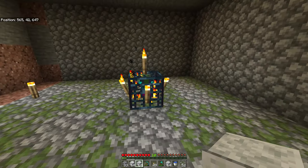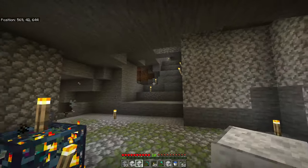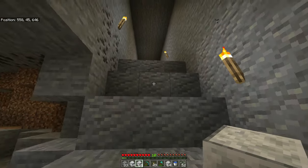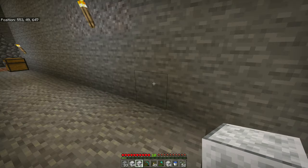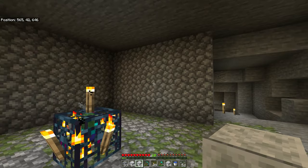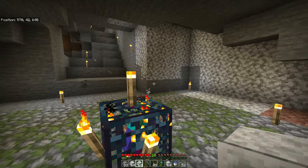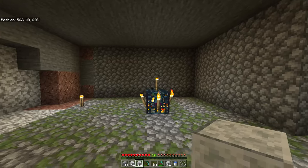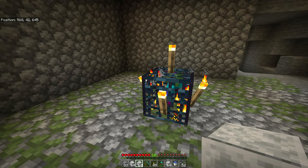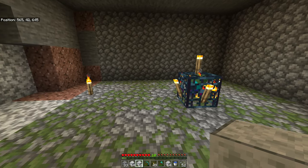You want to start by having a zombie spawner — any zombie spawner will do. This one here is underground a little bit, just across from my spider farm. If you don't have one in your world, start caving. Explore some caves and ravines — usually you'll find some.